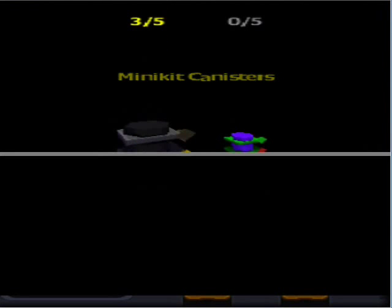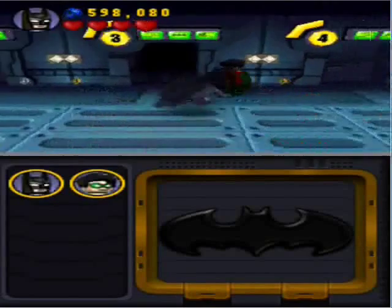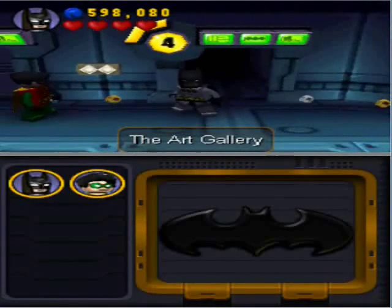So we hit 90% true hero — I'll go back for 100% later. Three medikit canisters, a Joker card, and no red brick. Aww, that's okay, we'll get it next time off screen. There you go — there's the Scarecrow biplane level. Next time around, it is the art gallery. See you there.